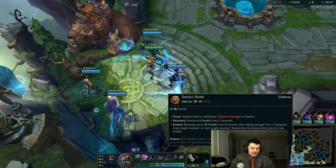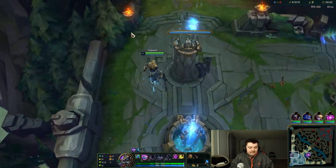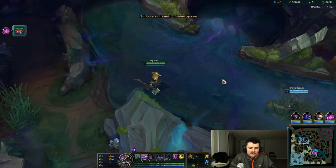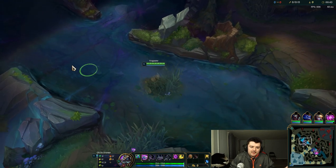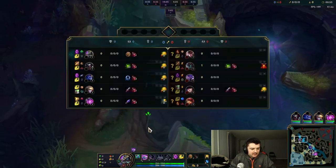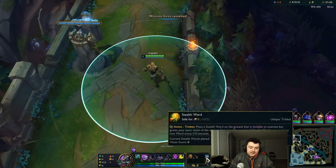We're gonna start our queue at level one and go ahead and get Doran's Shield and a potion. Why? This Quinn's gonna be attacking us every moment she gets, and she also has ignite, so we just want the Doran's Shield to give us the extra health as well as heal us up. Nasus is very weak early — you need to remember and keep this in mind. Nasus is very weak against almost every champion early, so if you don't know if you're strong against a champion or not, just play very safe.